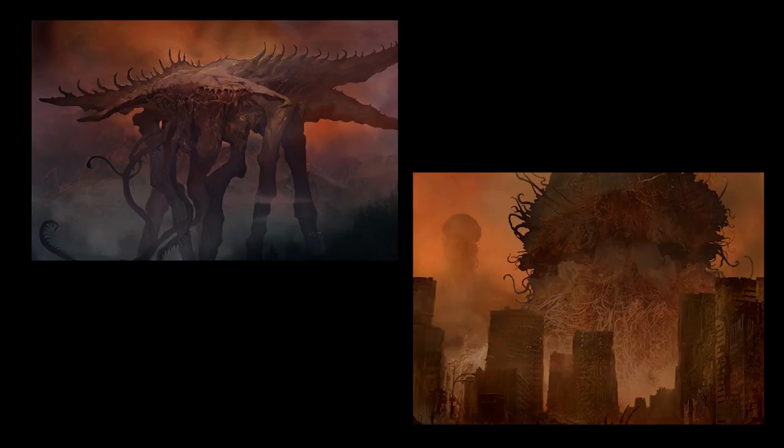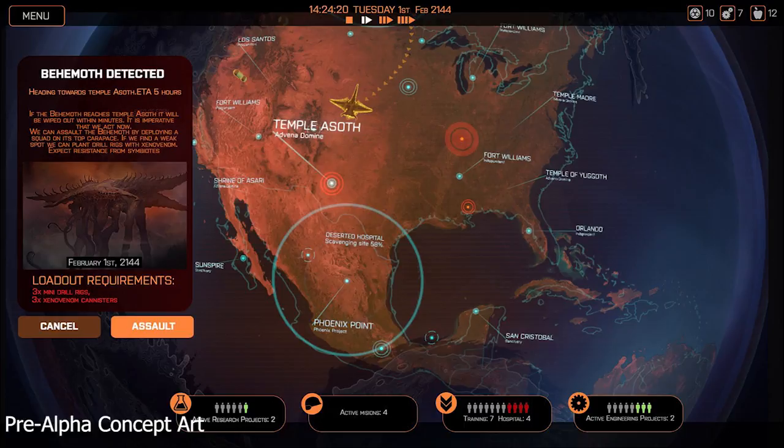But those are far from the strangest things the player can discover out there. Some POIs will instead turn out to be actual gargantuan living creatures, known collectively as behemoths. We've seen at least two so far: these massive elephantine things and these shambling mounds of fungal tendrils, both of which stand taller than a skyscraper. These things will slowly trundle across the landscape, crushing everything in their path and posing a massive danger to any haven that they stumble across. If the player hopes to maintain profitable trade routes or alliances, then they'll have to find a way to ward off these massive threats.